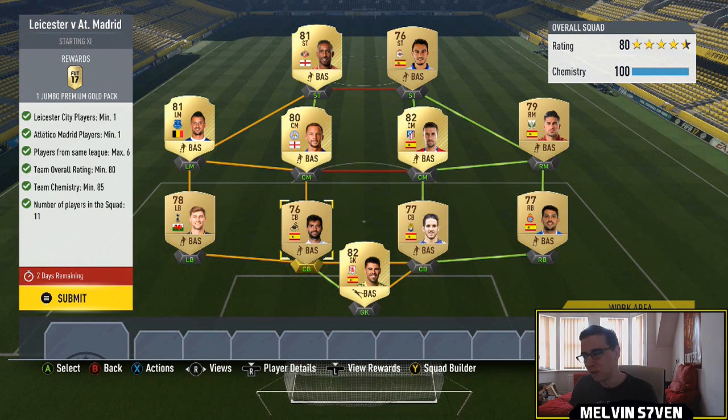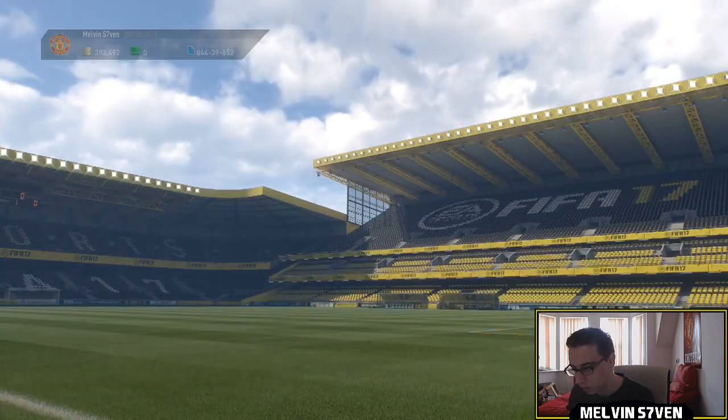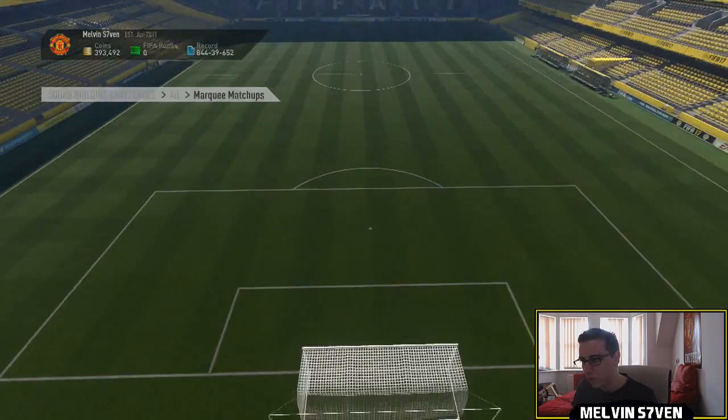You only need 85 chemistry, so you probably don't even need to go with these leagues, but it's just easier for me to do that. I'll submit that, with Drinkwater and Gabi being the two relevant players that I used.